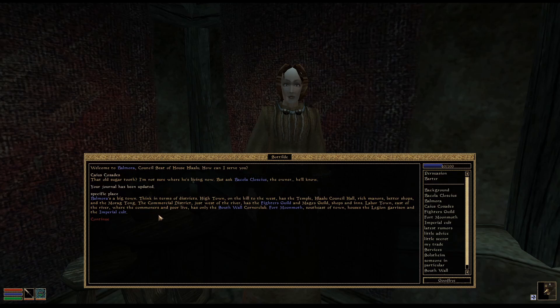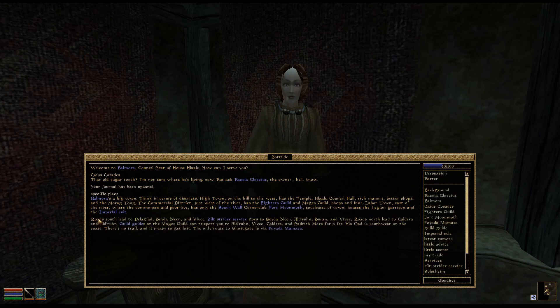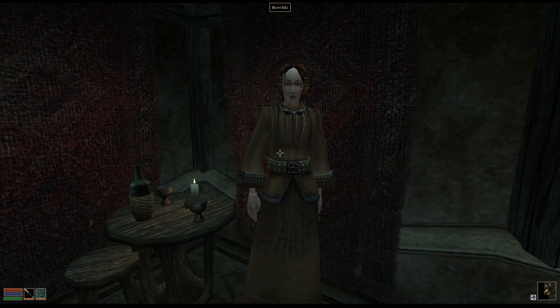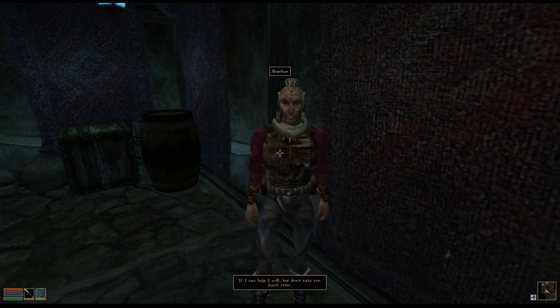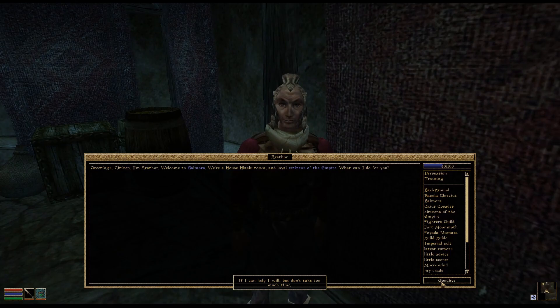Labor town east of the river is where commoners and poor live. Roads lead to Pelagiad, Seyda Neen, and Vivec. Mages Guild - alright.